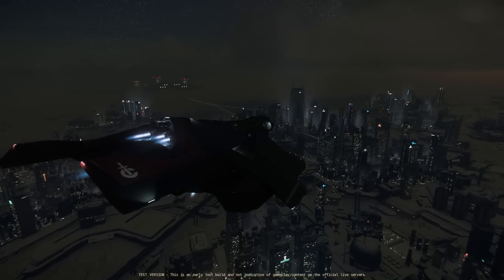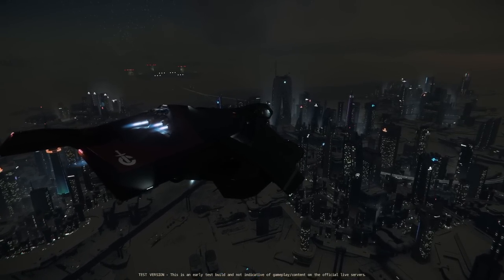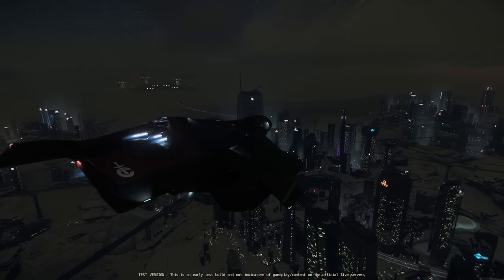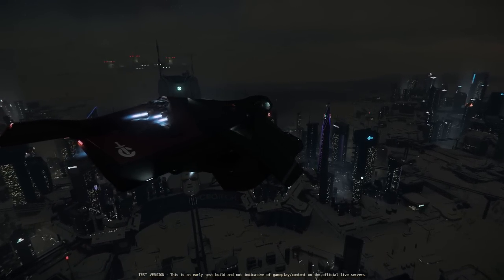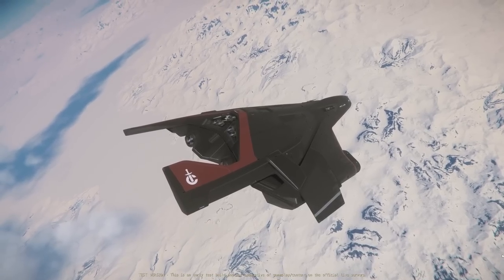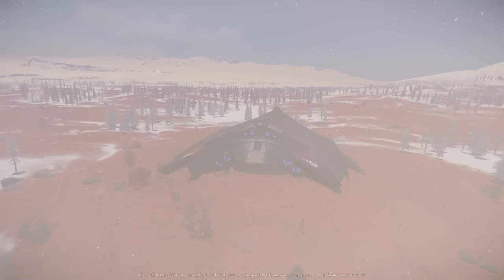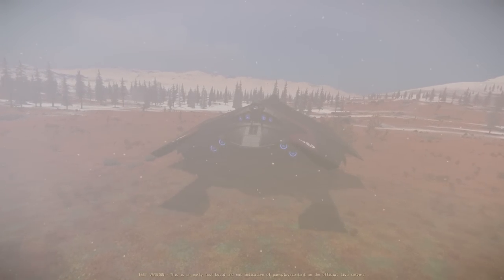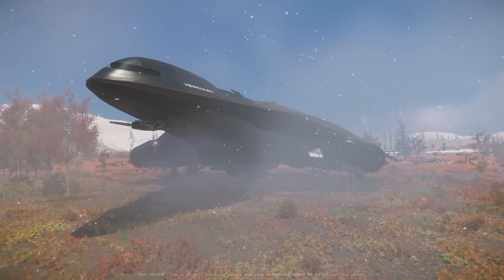I wasn't too much of a fan of the design of the Hercules chassis initially. The whole ship, kind of like the Titan series, looked a little too much like actual ships or planes in real life, and I like a little more sci-fi in my design. That's the trade-off between the three Hercules variants: the C2 has no significant weapons but has the most storage space and is the cheapest; the M2 has a whole lot more weapons but significantly less storage space; and the A2 has the least storage space and the most weaponry.